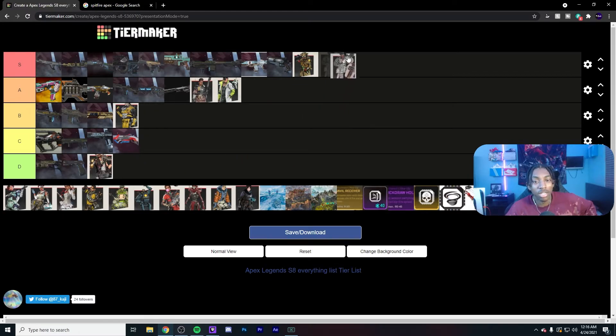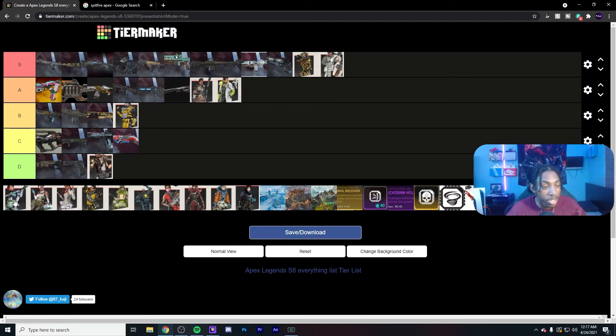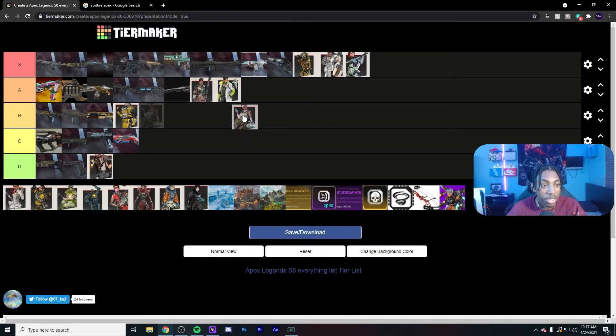Gibraltar is S tier still. He doesn't have the fast heals in his dome anymore, but he can still res quicker, he is Fortified, he has an airstrike, and he has the arm shield. Too many abilities in one. A good Gibby that can bubble-fight is terrifying. Horizon is S tier — best legend in the game, god tier movement.